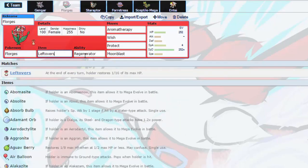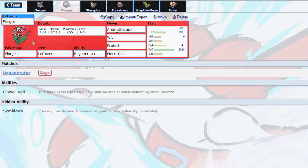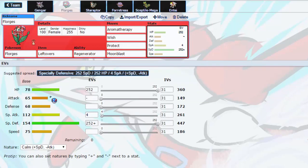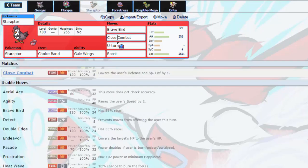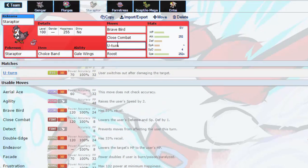I've got Regenerator Florges, which I think is different — Leftovers cleric set with Moonblast, it's a defensive investment, 252 there. Then Gale Wing Staraptor with a Choice Band — the Prey Bird — CC to hit Steel types and Rock types, U-turn to get the hell out of there.